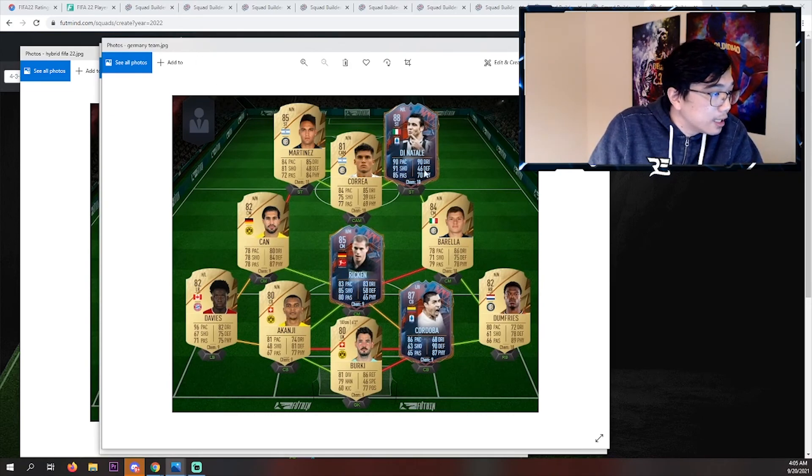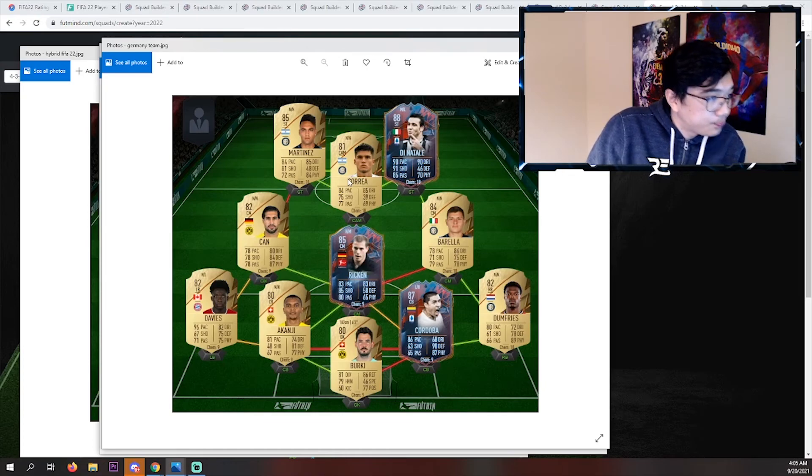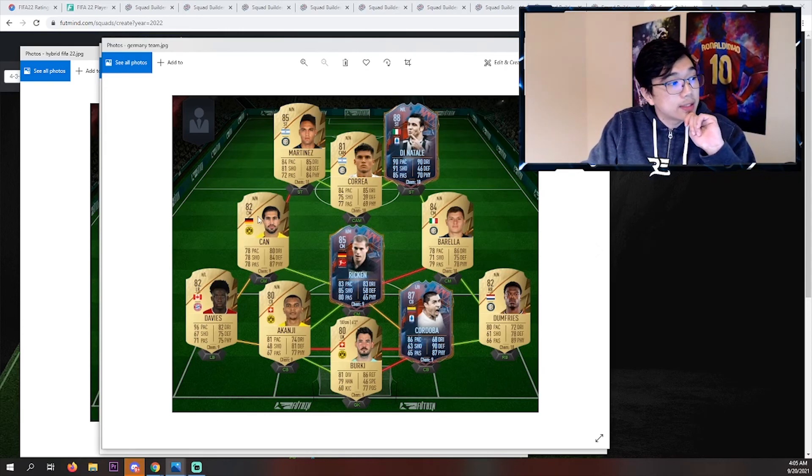The last one we're looking at today — I added some cheeky hero cards. Martinez, Correa link once again. Di Natale and Barella in there. Cordoba looks really, really good. Everybody on this gets 10 chem as well, I believe — actually this guy gets 9. Let me know what you guys think about these squads. I know we saw a lot of the same players over and over, but it's so limited right now. When there's more, I'll do an updated one. I'm also going to be doing one with a higher budget and top tier players, so if that's something you're interested in, stay tuned. If you guys enjoyed, drop a like, make sure you guys subscribe. Thank you so much for watching — see you next time.